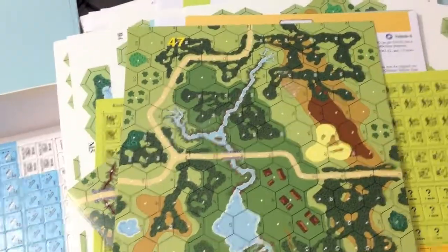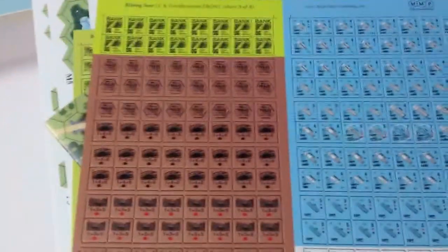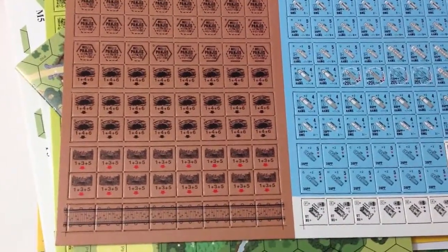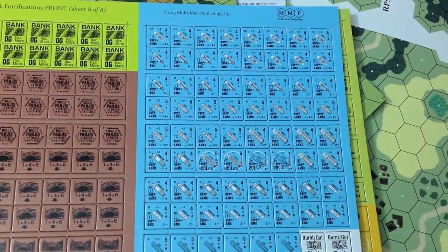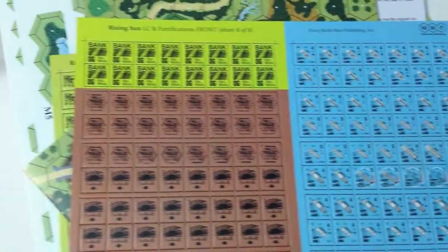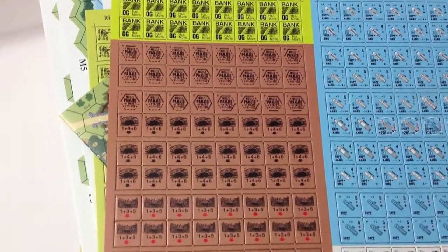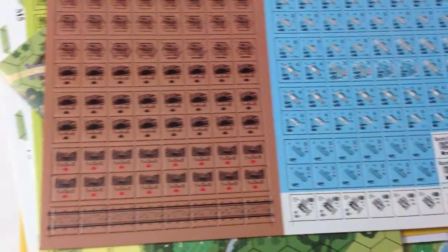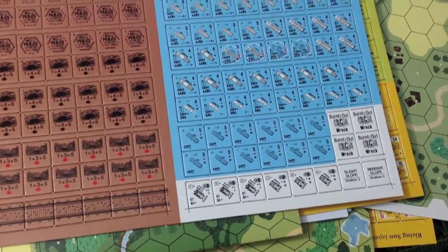Here's map 47. And we have one more counter sheet which has some terrain pieces for the Pacific front and also non-nation-specific boats — just generic boats for landing craft and whatnot. Rice paddy, punji stick defenses, bunkers, caves. There's also bulldozers for the beaches. This thing has got a little bit of everything.